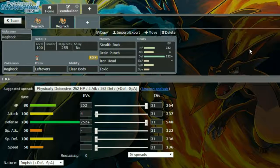Our second Regirock set is a Leftovers, somewhat stall-oriented set. We have Leftovers with Clear Body, which means your stats aren't getting lowered. We have Stealth Rock to set up entry hazards, because hazards can be hazardous. We have Drain Punch to get some health back, Iron Head to hit things and potentially flinch slower opponents, and Toxic to start racking up passive damage.